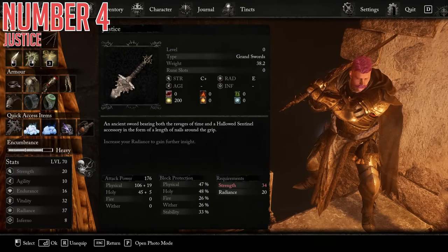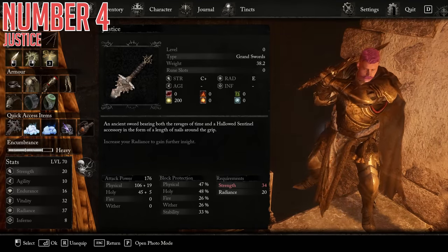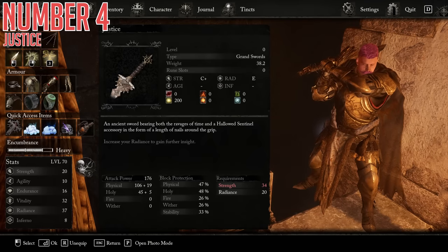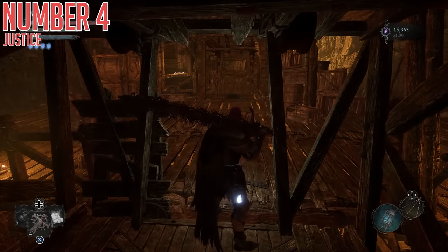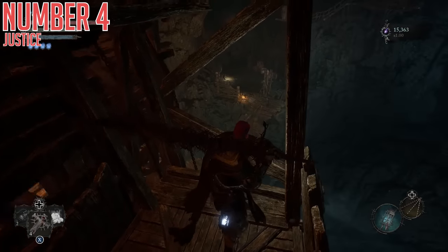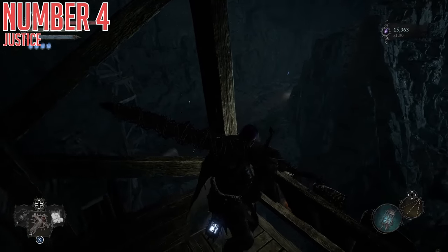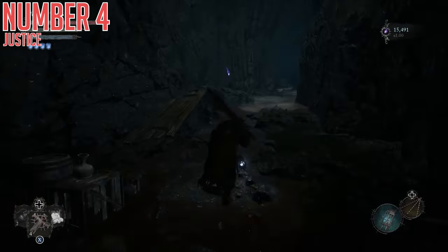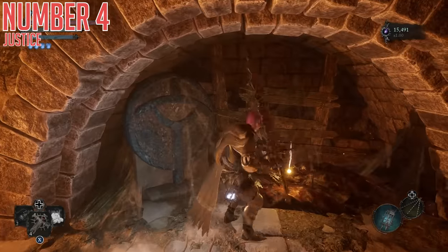Fourth today is the Justice Grandsword, just a big beautiful blade for those wanting to wield one. C-plus strength scaling, E radiance scaling, decent splits of physical and holy damage, but most importantly, this thing has 200 Smite on it. Smite is a status that when it builds up, pops off a nice chunk of damage, then makes the enemy take more damage from your attacks for a short period afterwards — a really strong debuff to build around. To get this one, you'll need to reach the Revelation Depths area through the Cistern area and find the second elevator shortcut. The two elevators link up nicely; one goes directly to the Vestige of Caterin, and another goes down quite a far distance. At the bottom, climb up a couple of ladders and backtrack just a bit to find a platform — just up this tiny ladder here is where you can find and grab the Justice Sword.